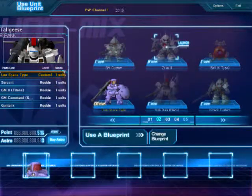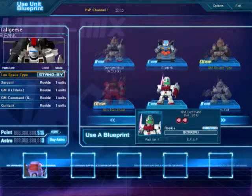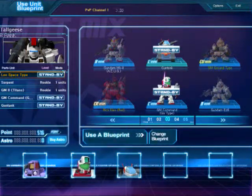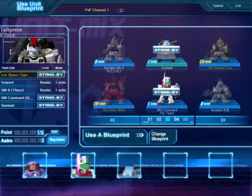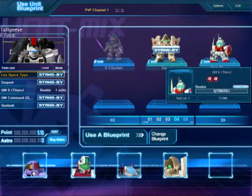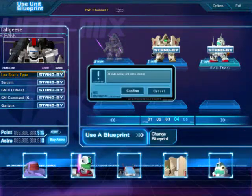This actually took me a couple of tries to figure out exactly what to do. You're supposed to click and drag each unit, and make sure they're not deployed on a battleship — really make sure they're not deployed on a battleship or it'll give you an error. But after that, just click and drag them into each slot, and there you go. You'll make the suit.